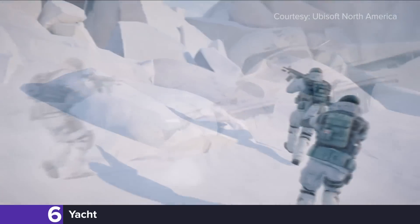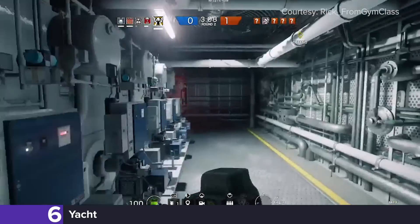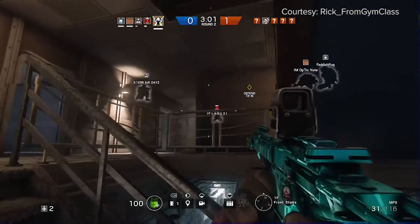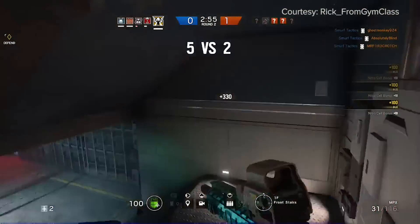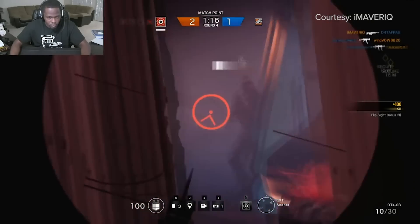Taking the sixth spot on our list is Yacht, the closest thing Siege has ever seen to Hell freezing over. There's nothing worse than queuing into casual for a quick warmup before your ranked game and finding yourself down to nothing on what is quite literally a sinking ship. Don't kid yourself — the only reason you even play this map is because you're too lazy to return to menu.